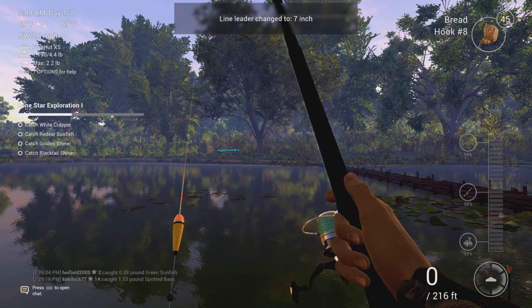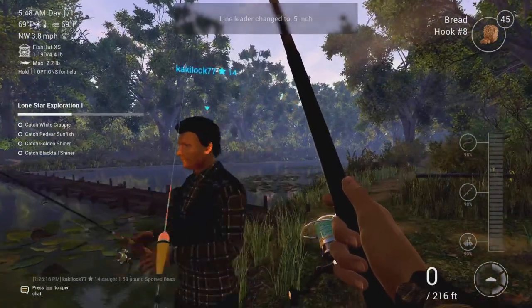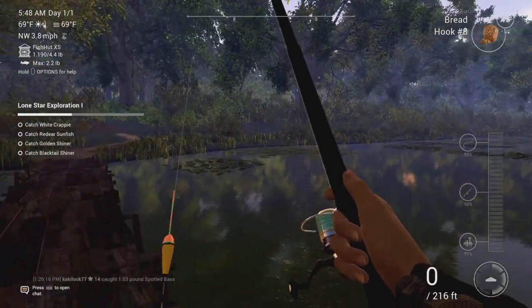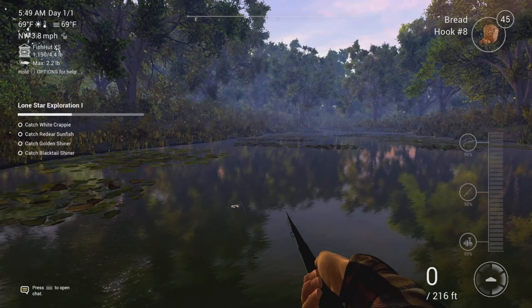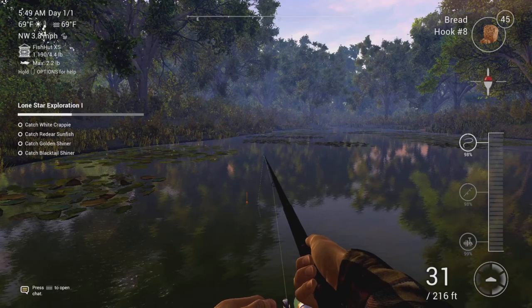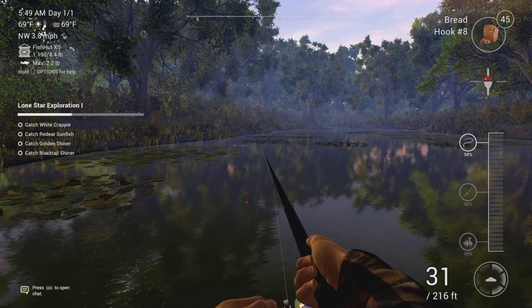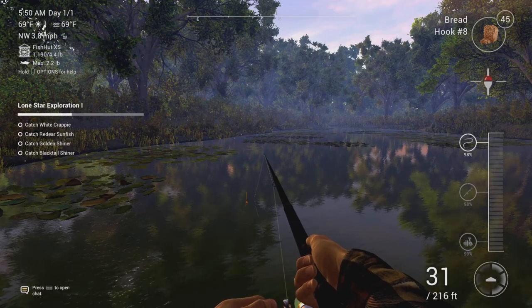I'm going to lower it about five inches, and actually move around here a little bit. I might go near the lily pads, like over here. No lily pads, but you know — I wish the casting was a little bit different. Maybe I'm still doing it wrong. I don't know if you can cast further — I'm guessing you can, but I'm still new to the game and I need to play it more to understand it.